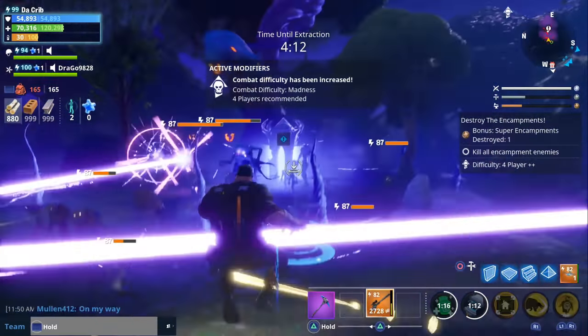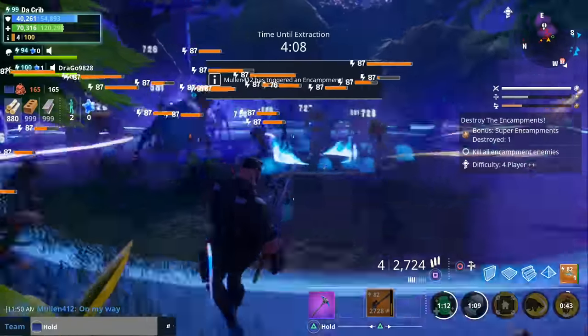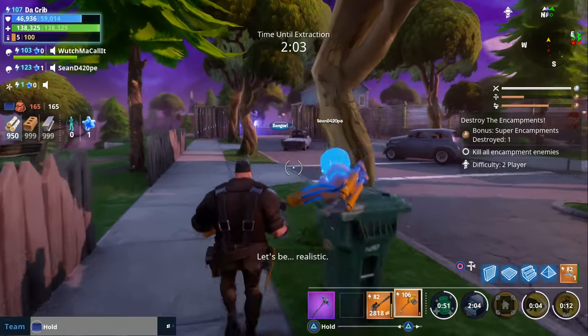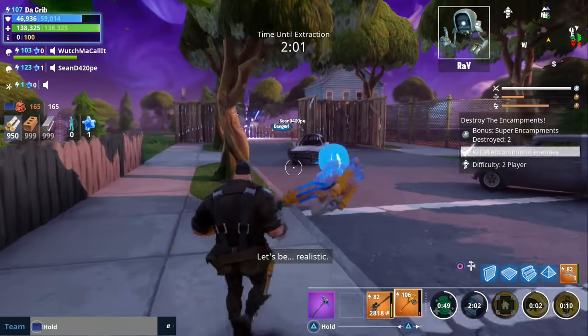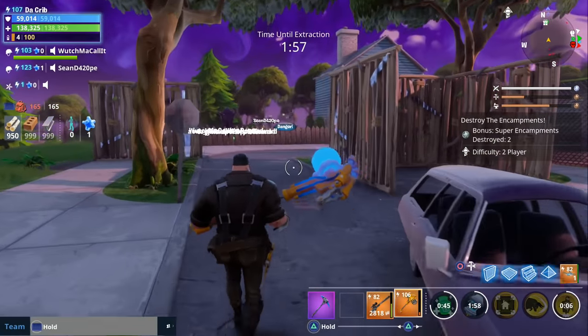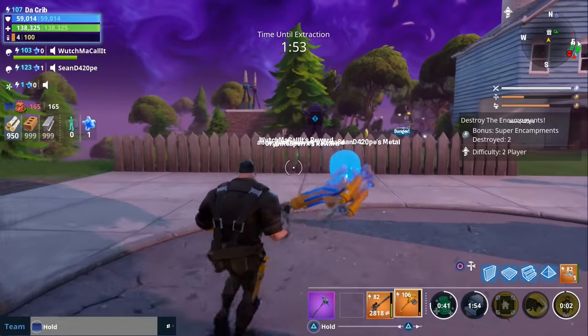Also, every time you increase the difficulty, you'll get more spring it on gold, which can be used to purchase items from the event store. Increasing the difficulty at least once awards firecracker tickets. And one pro tip I wanted to point out is that you can put in the three blue glow at the very end of the mission and still get firecracker tickets.